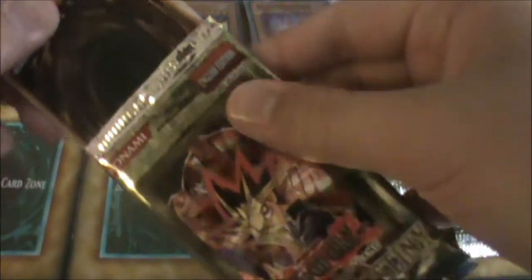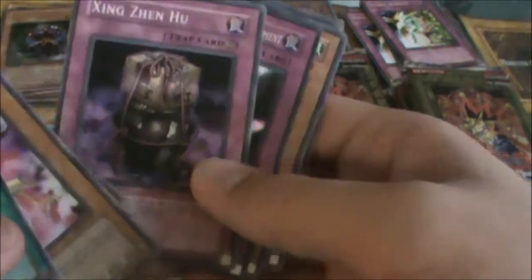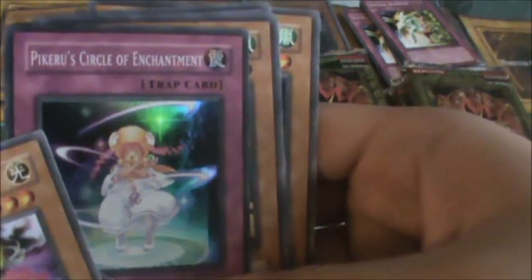Fourth pack of the left side — I feel a holo and get Perusa Girl of Enchantment, which is not an ultimate but a super rare.